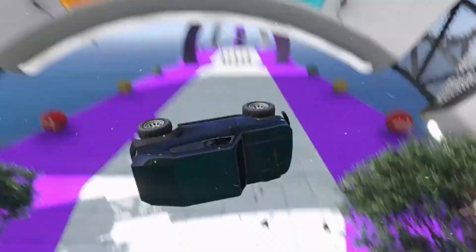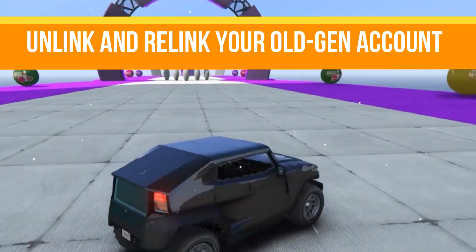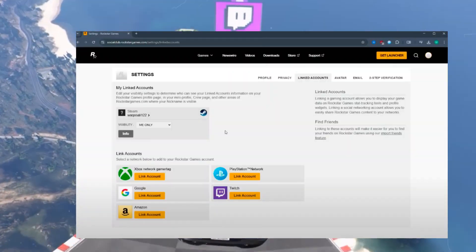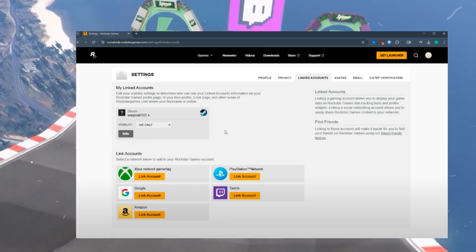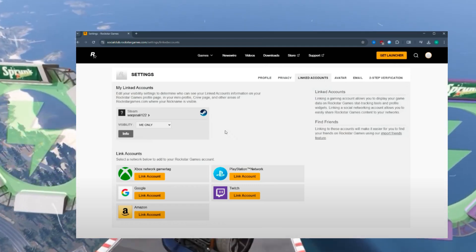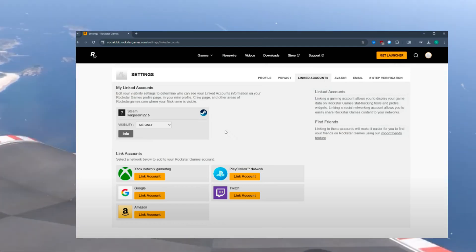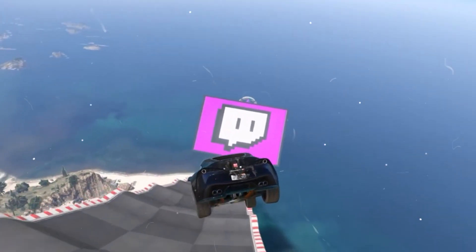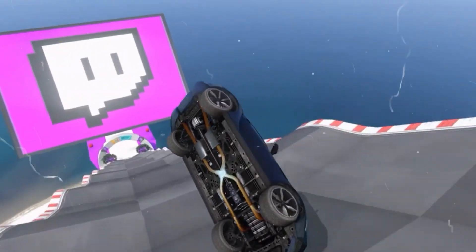The next step is to unlink and relink your old gen account. Sometimes unlinking and relinking your old account can resolve the issue. Go to your Rockstar Social Club website and log in, navigate to Settings, go to Linked Accounts, unlink your old gen console account, then relink it. Restart your console and attempt the migration process again.